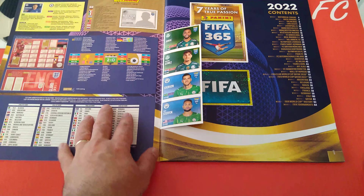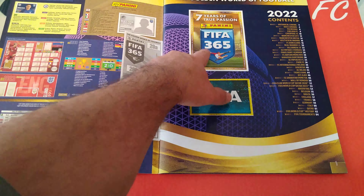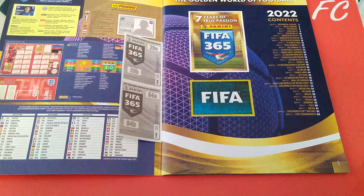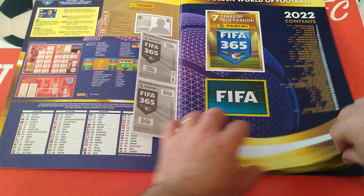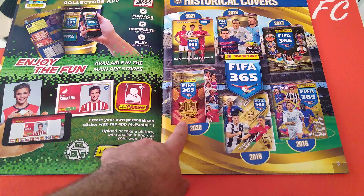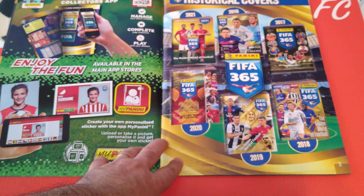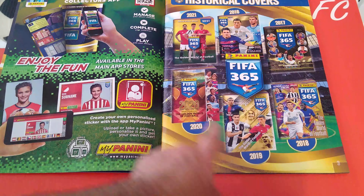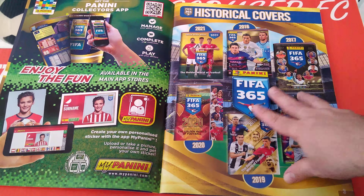As we're going to see now, the first page has the FIFA logo in shiny and the FIFA 365 — 7 years of true passion. Sticker numbers 1, 2 and 3. Next, it shows you all the covers from the previous seasons: 2016, 2017, 2018, 2019, 2020, 2021 — historical covers.